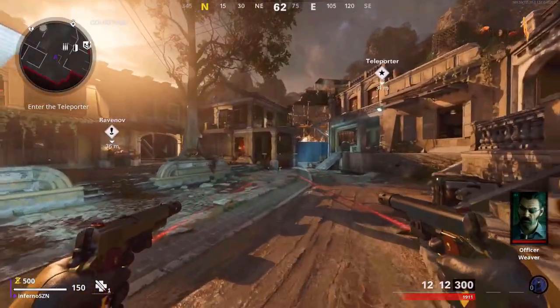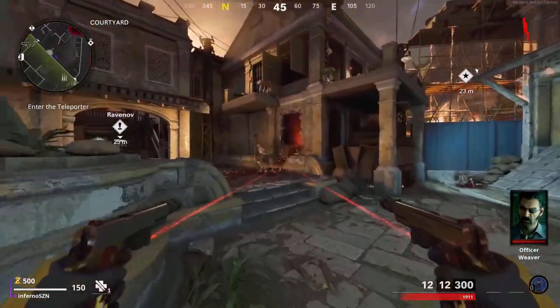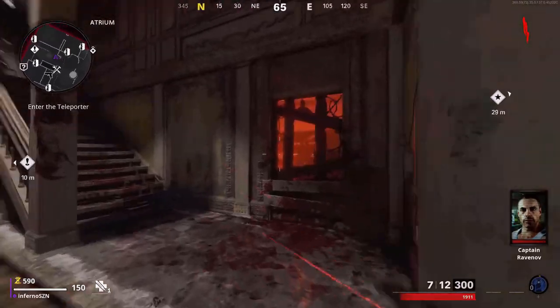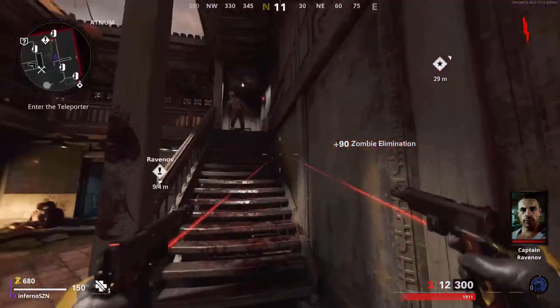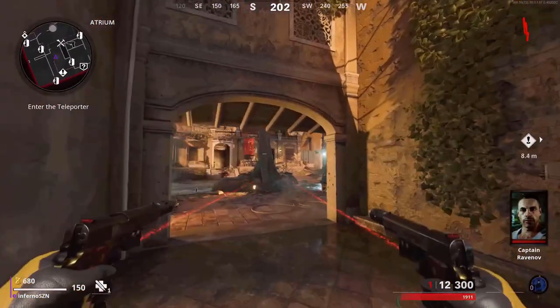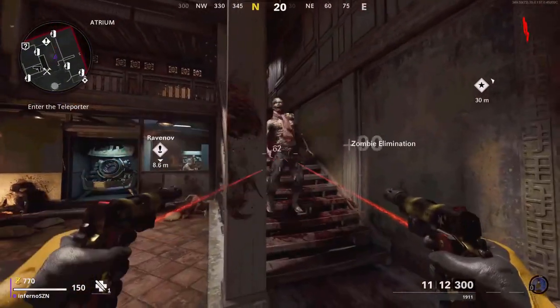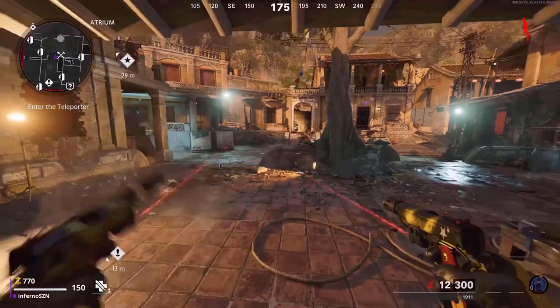This next glitch is an unlimited ammo glitch for your pistols. Equip dual wielded pistols, then shoot only your left gun but make sure it doesn't reach below one ammo. When you reach one ammo on your gun, press options and apply any of these blueprints and you will have your ammo back. You can do this however many times you want, but it isn't really too practical.